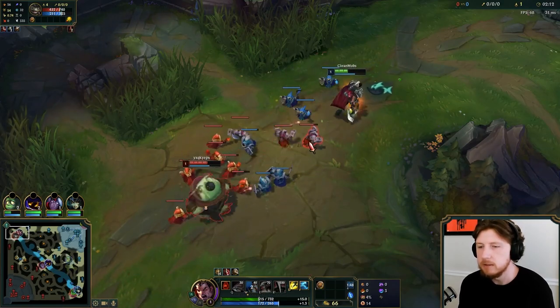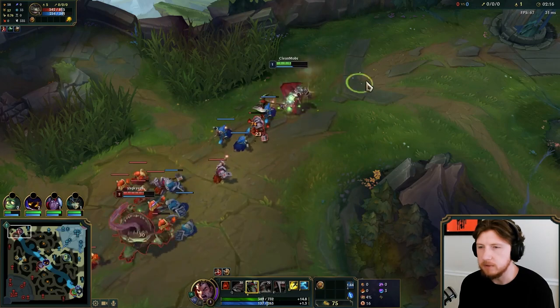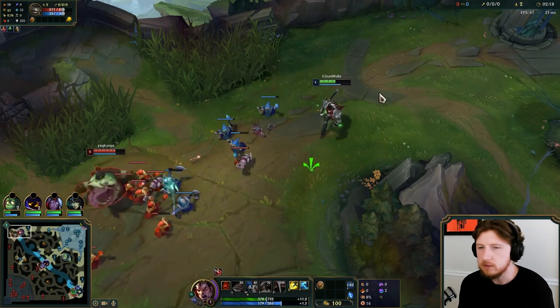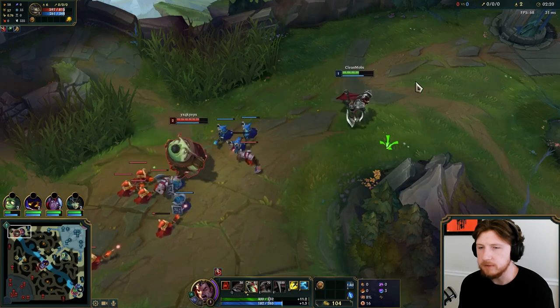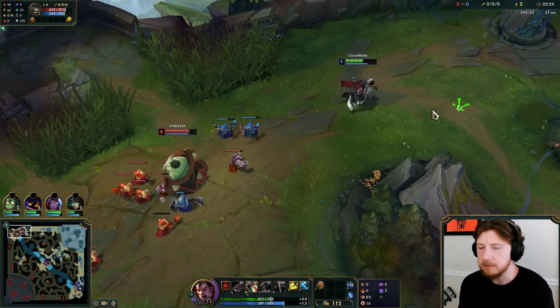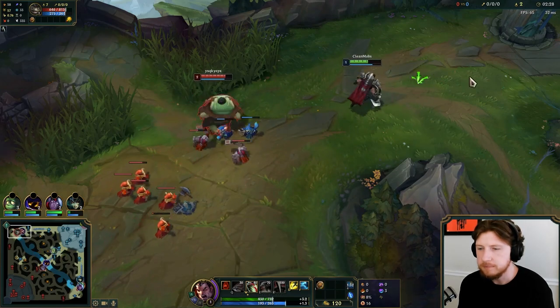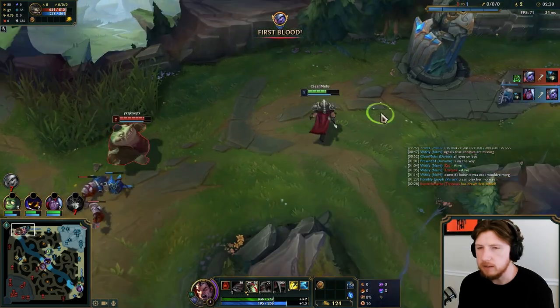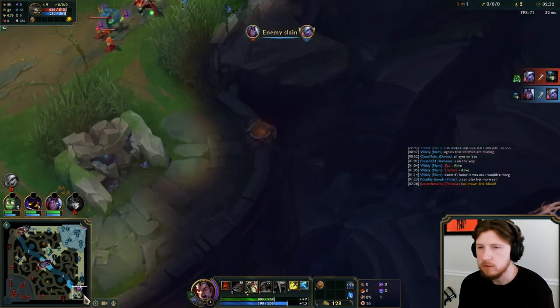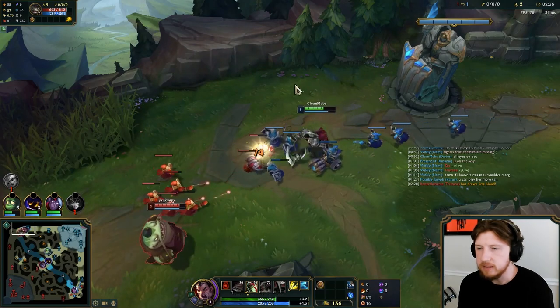I'm just barely getting hit by these. At this point he's gonna hit level 2 first, so I want to be careful — he's gonna look for the W. I just want to respect it. There's no reason for him to go for a shield here because he's got the advantage right now. I'm running double combat summoners compared to his teleport, so hopefully we can use that to our advantage.